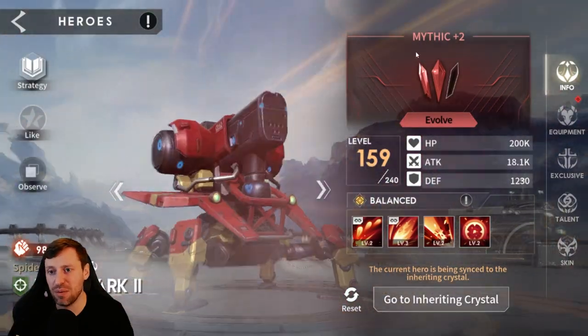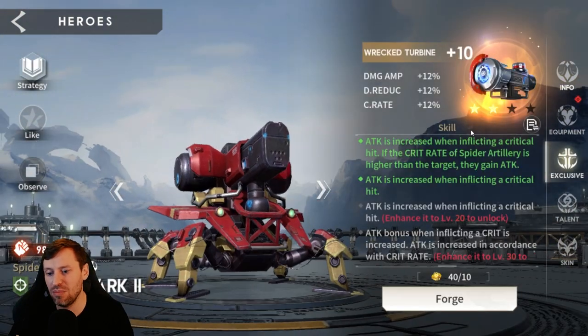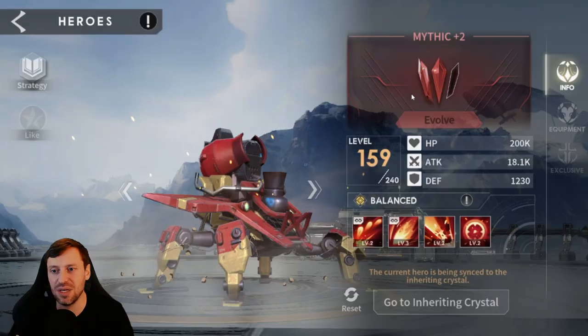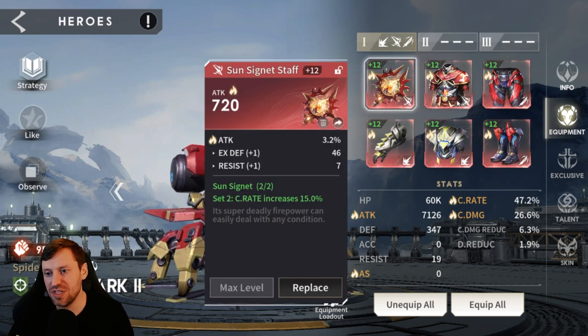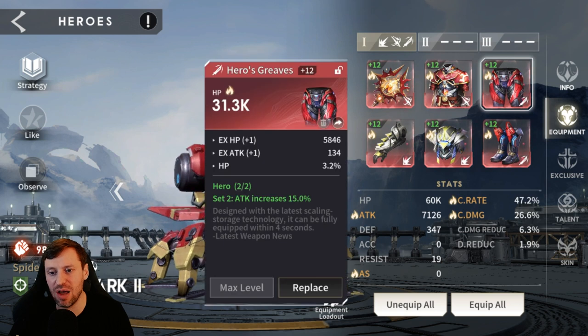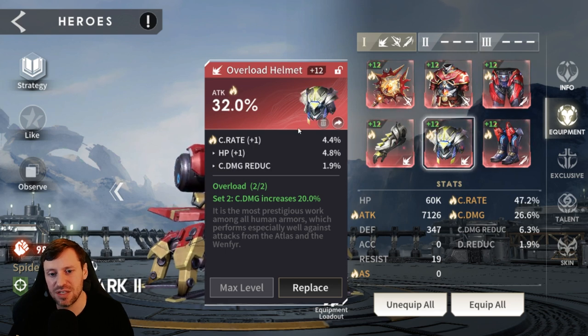Next is Botmark, who's Mythic Plus Two. Taylor is out-damaging him partly because Taylor has better gear — Botmark does have his exclusive though. Being a more evolved legendary versus mythic does make a stat difference. Botmark runs two pieces Sun Signet, two pieces Hero, and two pieces Overload — that's crit damage, attack percentage, and crit rate. Substats target attack percentage, crit rate, and crit damage. Gloves have crit rate with extra crit rate in subs plus double-rolled attack percentage, then attack percentage on helmet and boots.